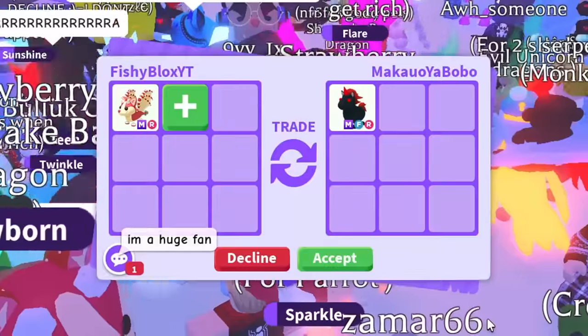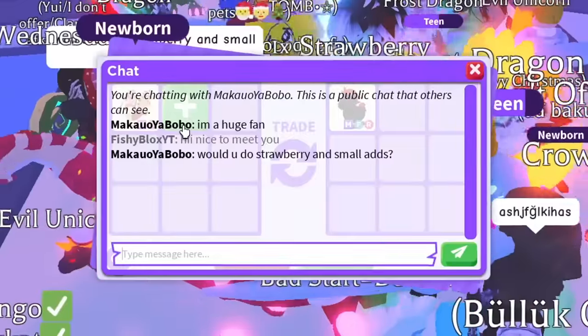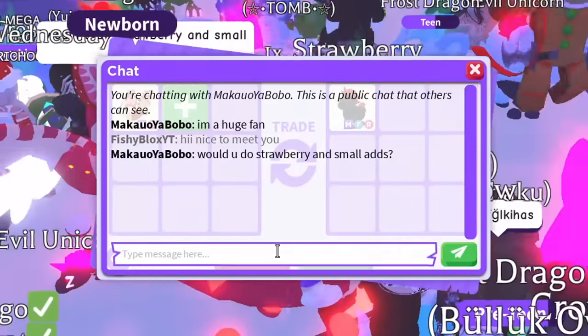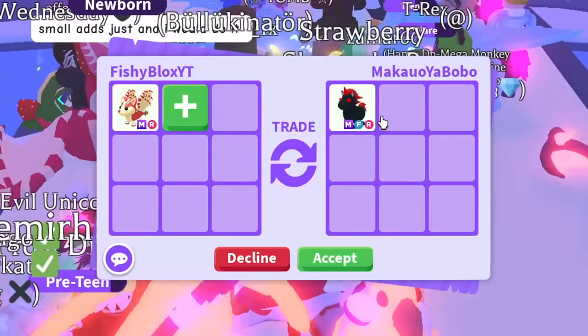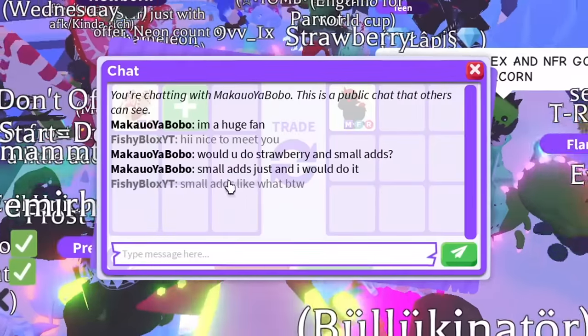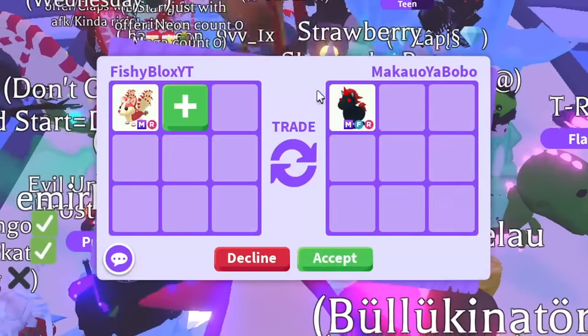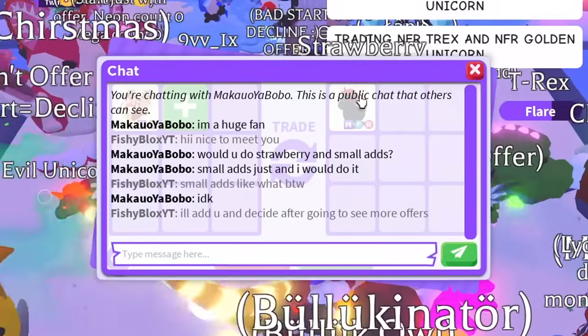Okay, that one has to be a troll — there's no way. A mega fly ride evil unicorn! He asked if I'd do the strawberry and small adds, and I might do it, actually. That is so tempting because I do need an evil unicorn — I traded mine. I'm gonna add him and see if I decide. A mega evil unicorn — that's a really cool pet.